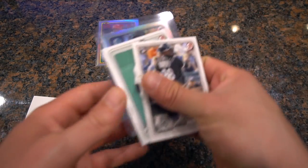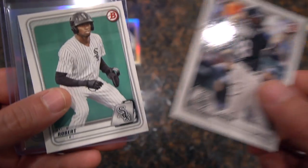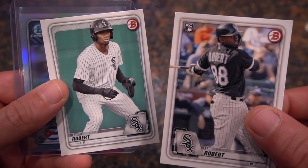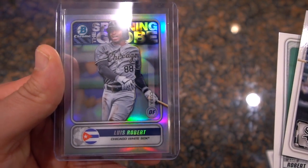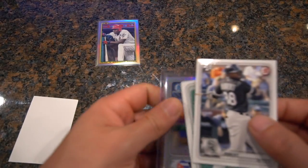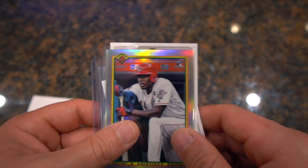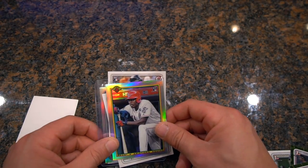Let's look at our hits. For the most part, these are our hits — let me know if I missed anything. Luis Robert rookie card. Luis Robert doesn't say rookie card, it just has him running. And then a Luis Robert spinning the globe. And then the last one is this Aquino. That's going to do it for this video — short one today. Hope you guys enjoyed it, and I'll see you on the next one.